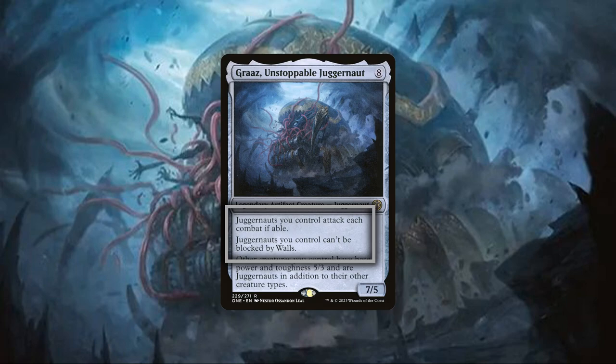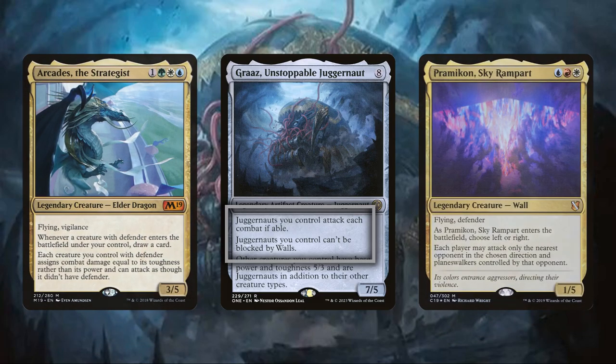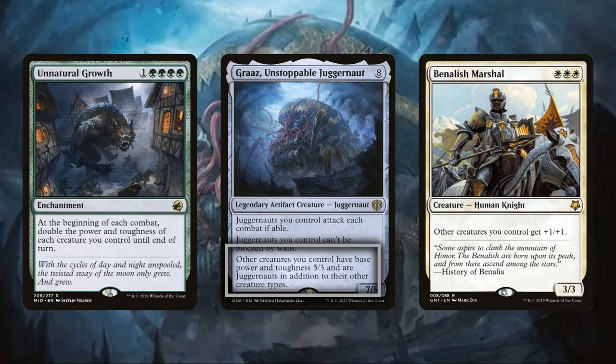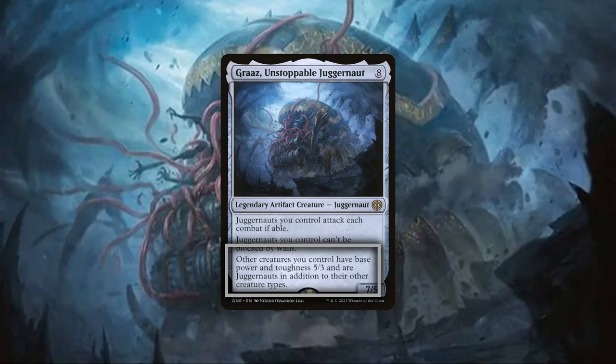The compelled attack each turn is more of a liability than anything, forcing us, depending on the board state, to make unfavorable attacks, in addition to making it awkward to keep blockers up once our commander comes down. The evasion against walls is extremely niche. So with its first two abilities either being a hindrance or useless, Graz's last ability has a lot to make up for, and luckily it is quite potent. Being able to turn our entire board into 5/3s is nothing to scoff at, especially for a colorless commander without access to anthems and lords, more or less making him an overrun-style effect from the command zone that can eliminate a player or even the table as soon as he comes down.